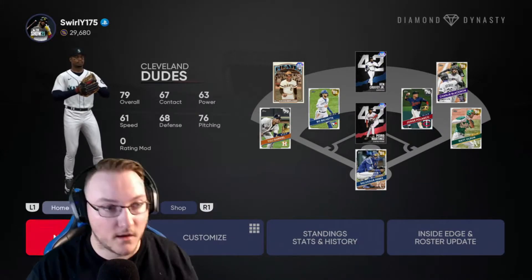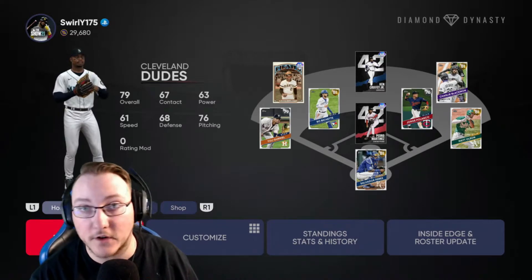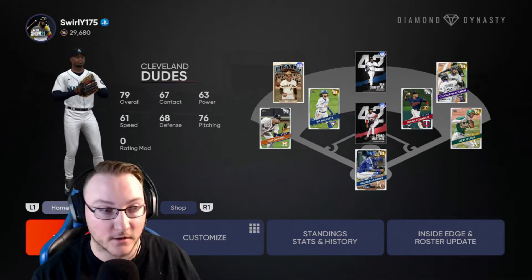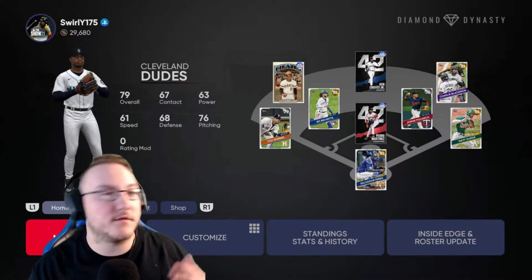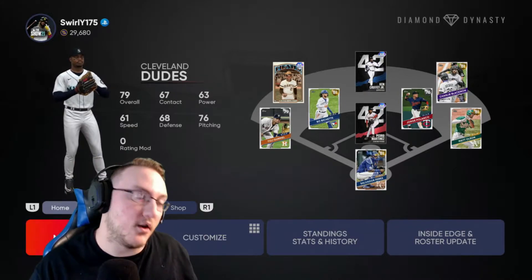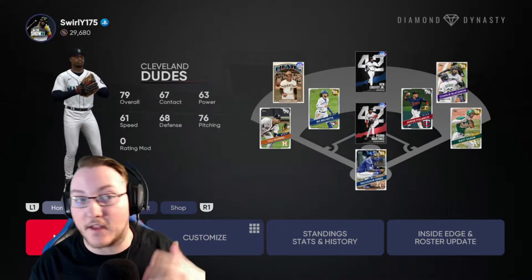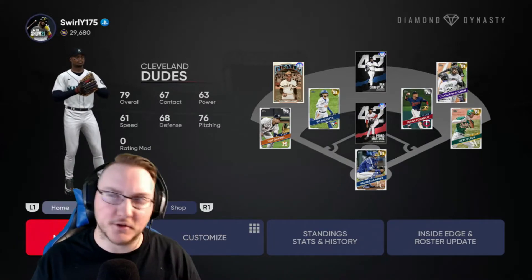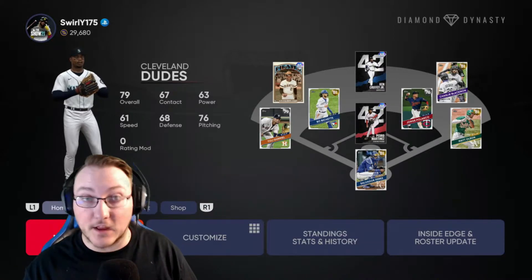The game starts off by forcing you to do some tutorial missions, which I've already done in my opening thoughts video. It forces you right into it — you play a moment in the bottom of the ninth, you got to win the game, close it out in the top of the ninth, do your first collection, open your first pack. They direct you to the First Inning program to show you what you can do there.